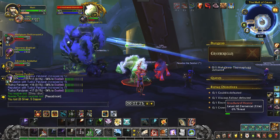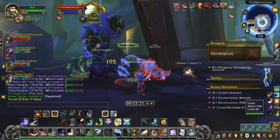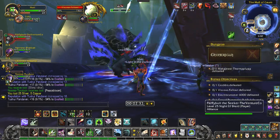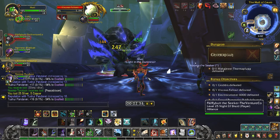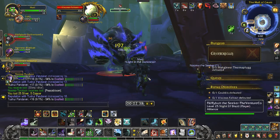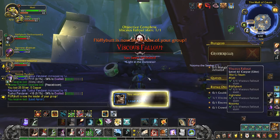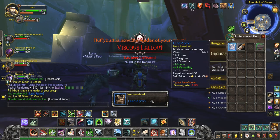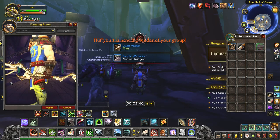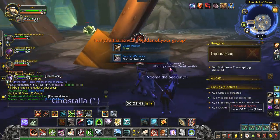I'm going to pick off this add quick — it's on our healer. We'll finish off the Vicious Fallout, kill and loot him. We've got the lead apron, and I'll show that to you transmogers. You can't even see it under my tabard, so it must be a small chest mog.